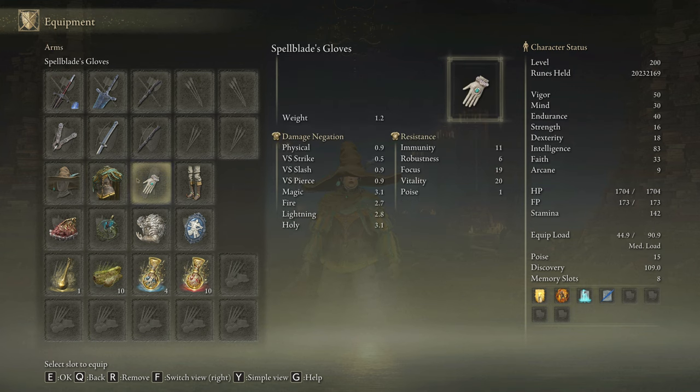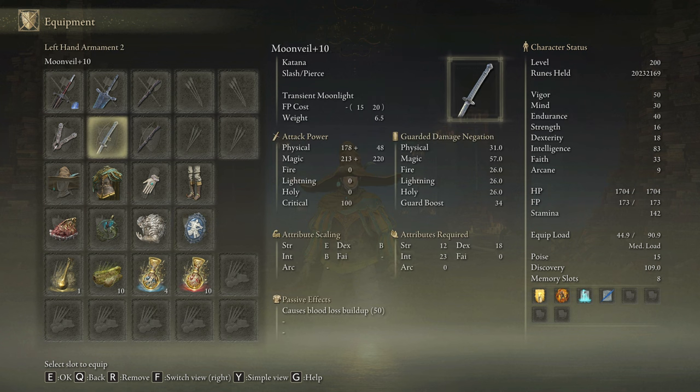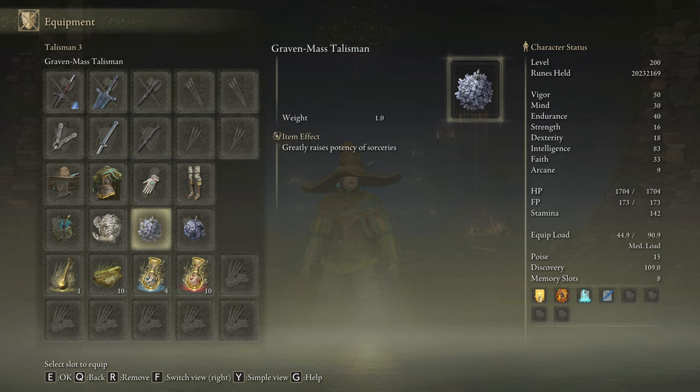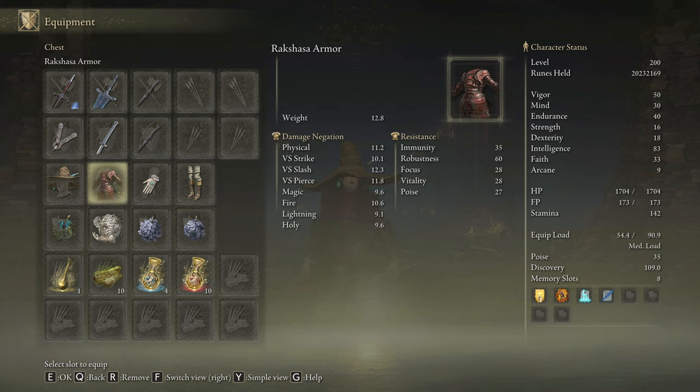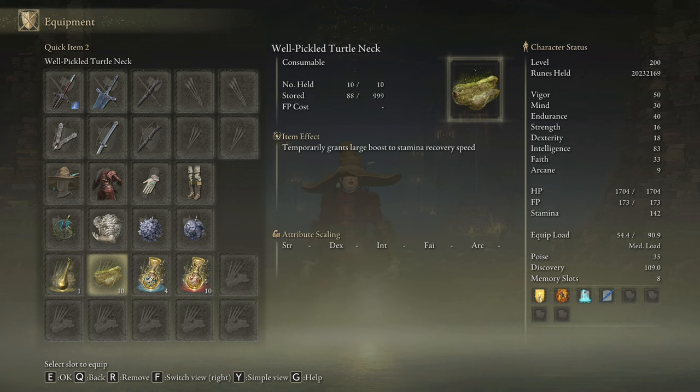But remember you can use any other armor set you want. The most effective talismans for this build are the Shard of Alexander, the Magic Scorpion Charm, the Godfrey Icon, and Relana's Cameo. This talisman setup will grant us the best performance for our weapons, but if we want to use our sorceries then we will use the Graven Mass Talisman and the Graven Skull Talisman to get the max damage from our sorceries. In our Flask of Wondrous Physic we are going to use the Blood Socking Crack Tear and the Magic Shrouding Crack Tear. This build doesn't consume a lot of stamina but it is always good to have a fast stamina recovery speed, so I recommend you craft some Pickled Turtle Necks.